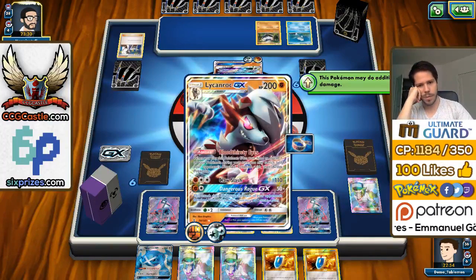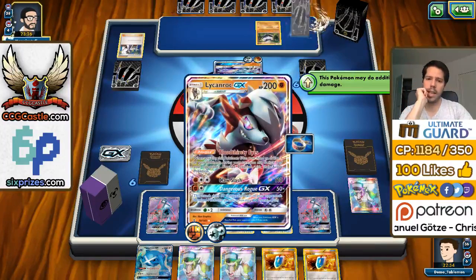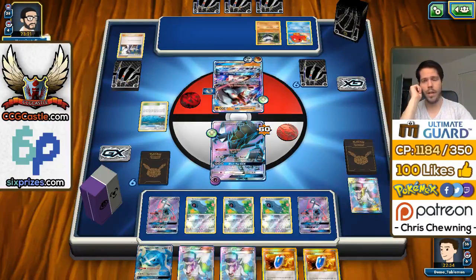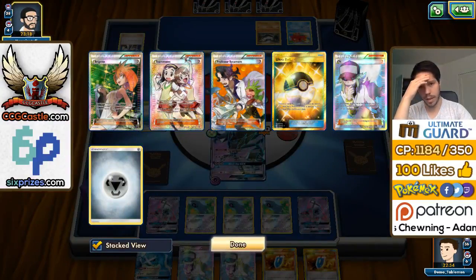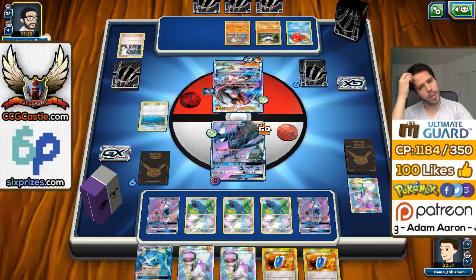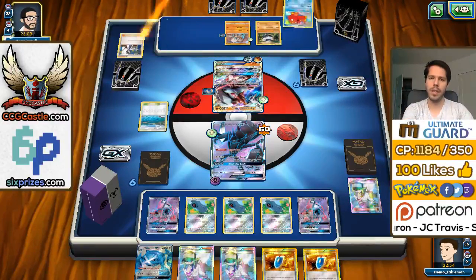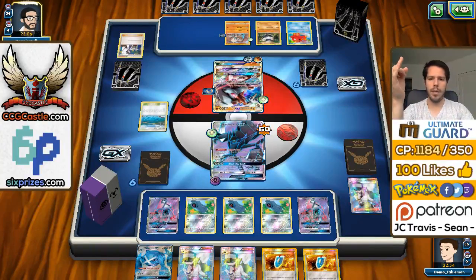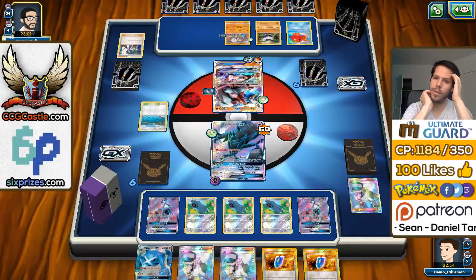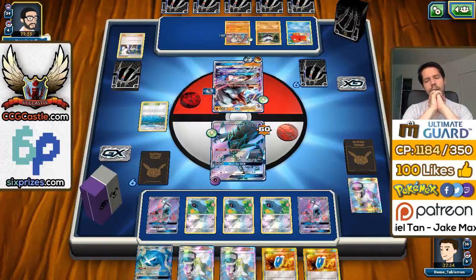My opponent's first Pokemon evolved into the Midnight form, right, and he can knock me out with Claw Flash. So we're in a bit of trouble — he also already has the ability. We do have Teammates, so Teammates can get one Metagross going and then use a GX attack as well. We'll probably find a Metang, use the ability, and try to set up ourselves for the comeback. But it looks like Necrozma will not be playing a part in our comeback.